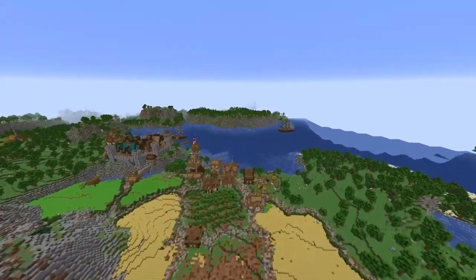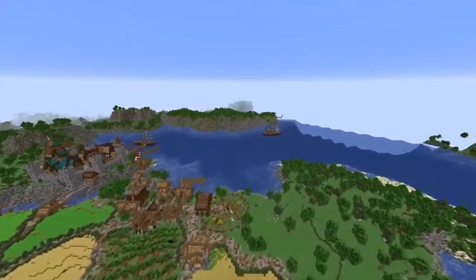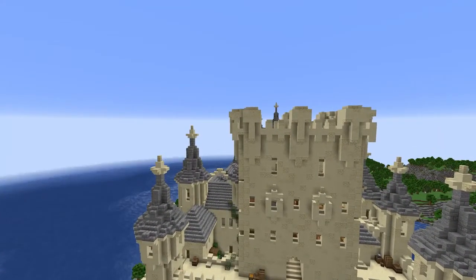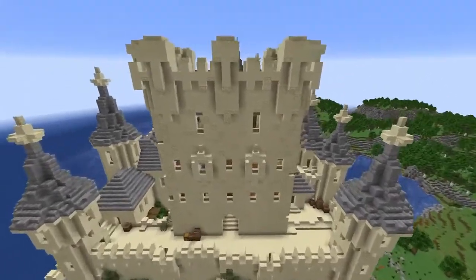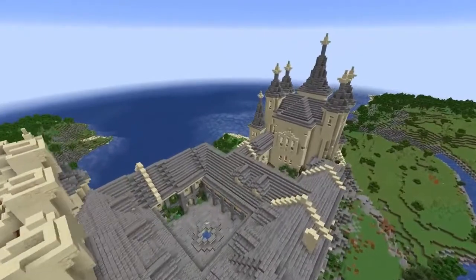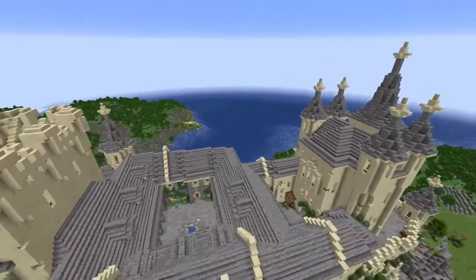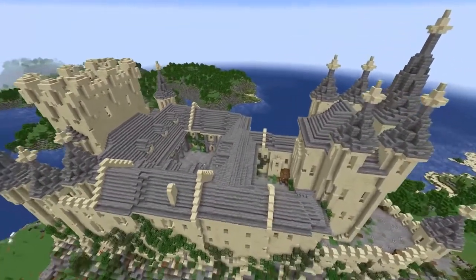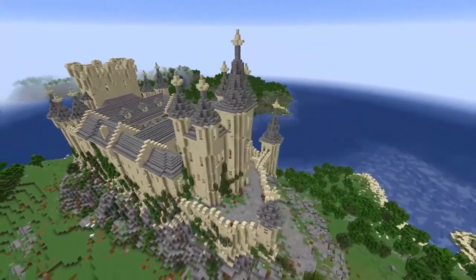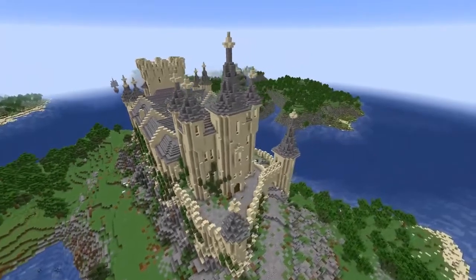If you look here, there's a giant town, big fields of wheat. And then over on this water, we have a Spanish castle, and this thing looks insanely cool. It's built all out of sandstone and stone and it's very detailed. The surrounding area is all terraformed using World Painter, and it looks very good and fits all the designs in this world.